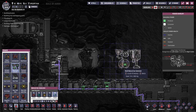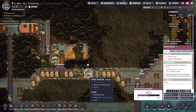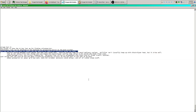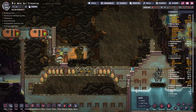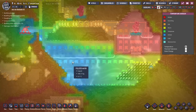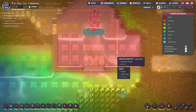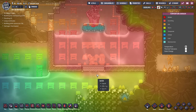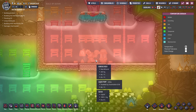I intend to start using natural gas generators to consume that stuff and get free power down here so I don't have to keep sending duplicants to run on hamster wheels. On cooling — I decided to take the cold water from the cool slush geyser and put it into contact with the base of the cool steam vent's very hot water to provide some passive heat exchange. The slush water is up to 53 degrees and the geyser water is down to 85 degrees, so we're getting pretty good results.